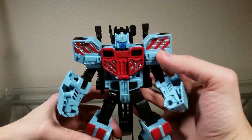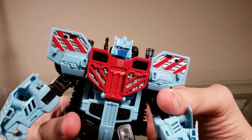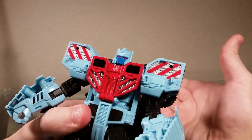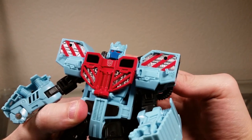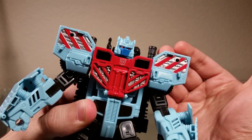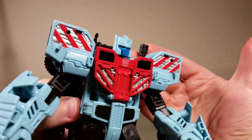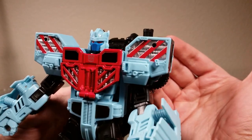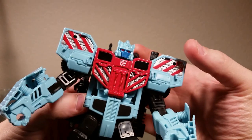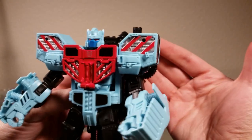First thing I want to talk about is his head sculpt. Everybody always thinks about Optimus Prime when you mention Transformers, and he has one of those Optimus Prime looks with the antennas on the sides and his faceplate. The only difference is that while Optimus Prime has the friendly blue eyes and his iconic look, you take a look at Hotspot and even though he's an Autobot, he's got that aggressive red eye coloration and an emotionless faceplate. If you didn't see the Autobot symbol right under his chin, you would swear this guy's a Decepticon. But he looks aggressive, cool — like he's not going to mess around.